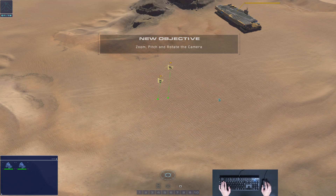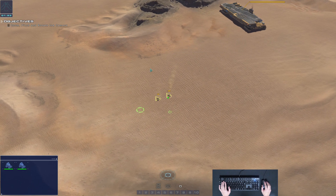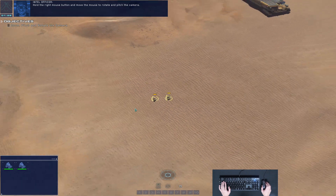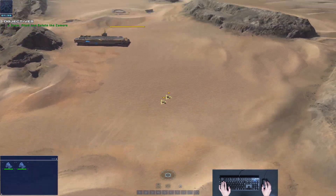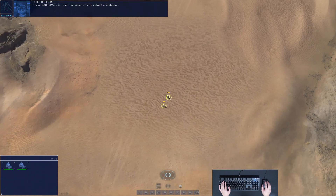You'll learn how to control the game camera. Scroll the mouse wheel to zoom in and out. Hold the right mouse button and move the mouse to rotate and pitch the camera. Press Backspace to reset the camera to its default orientation.